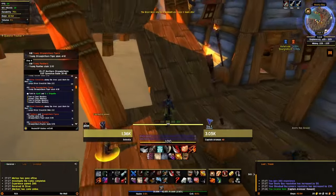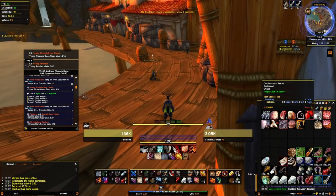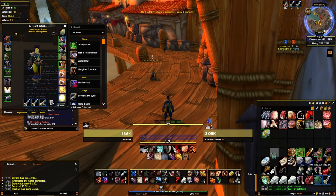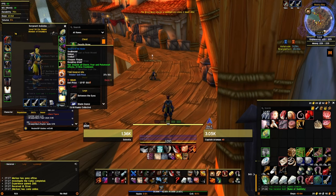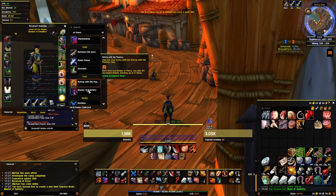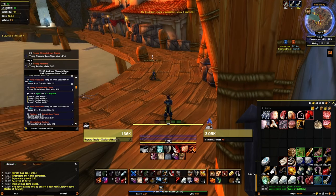You'll find her on the bottom tier of the fishing docks. Go and talk to her — she'll crack a joke about you, then give you a white item that goes into your inventory. Open it up, and it's going to give you the rune, which is going to be amazing. You're also going to get this item called Janny's Charm, which is a trinket you equip — we'll talk about what it does and how it can help you in a different video.